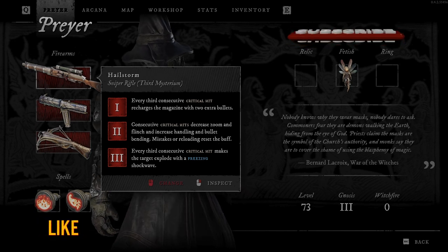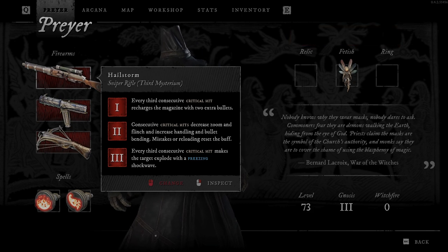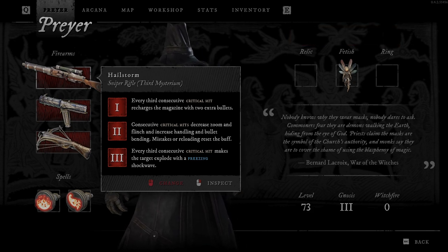So first, Mysterium says: every third consecutive critical hit recharges the magazine with two extra bullets. The second one says: consecutive critical hits decrease zoom and flinch and increase handling and bullet bending. Mistakes or reloading reset the buff. And the third one says: every third consecutive critical hit makes the target explode with a freezing shockwave.